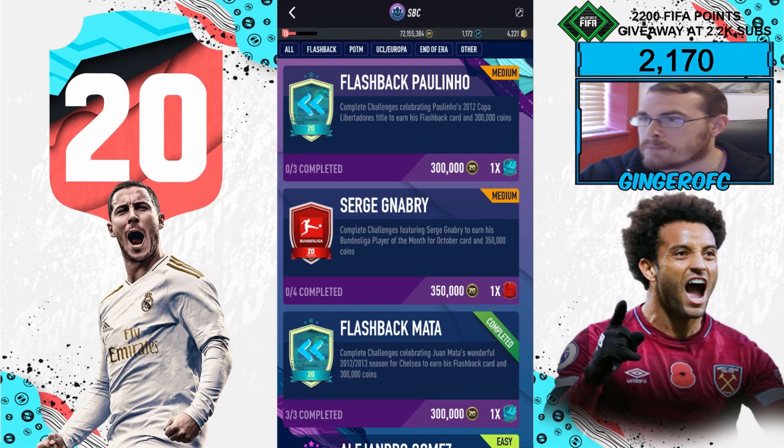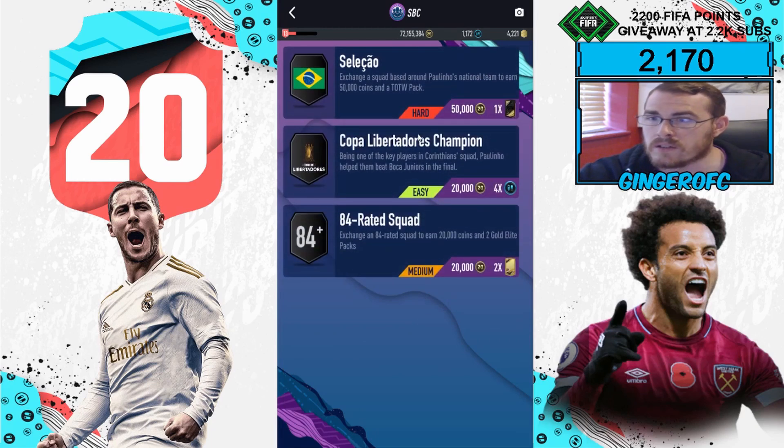Let's jump into the Flashback Polino SBC. Complete the challenges commemorating Polino's 2012 Copa Libertadores title to earn the Flashback card, 300k coins, and the Flashback Polino card itself. As you can see, it's nice and easy — only three challenges, which is always good.